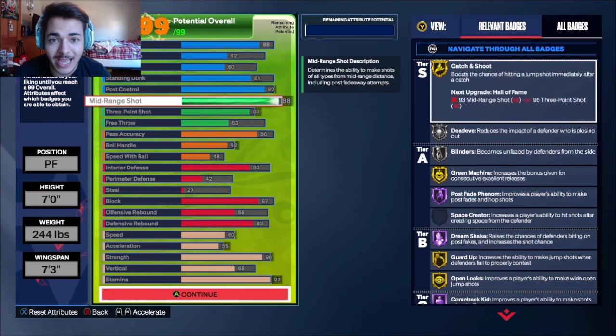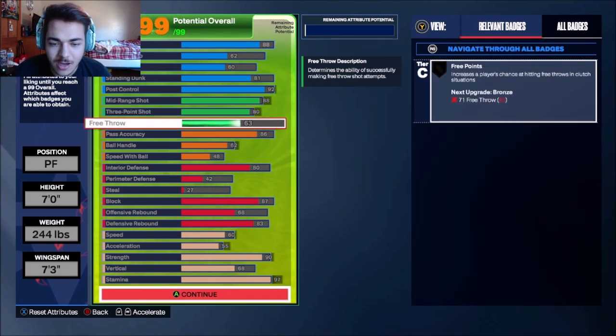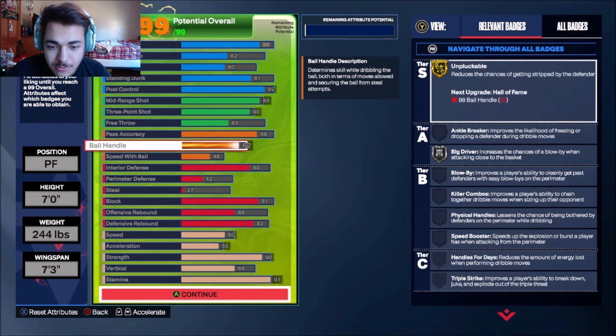You're going to be crazy offensively. Mid-range shot is 88 so you can get all the gold badges and good jump shots — you're going to need good jump shot bases. Three point shot is 80, free throw as well. Put the pass accuracy up so you can get some good passes off — post playmaker, needle threader, dimer, relay passer, all that.